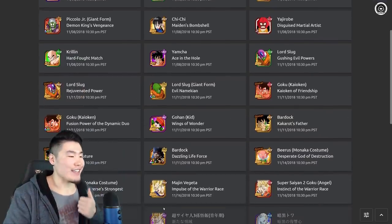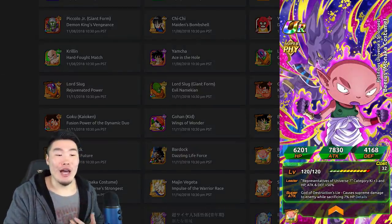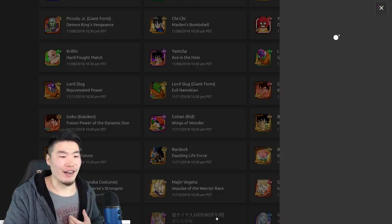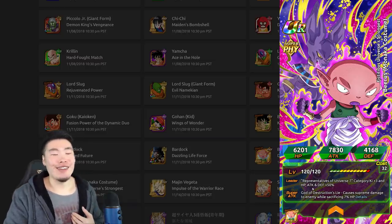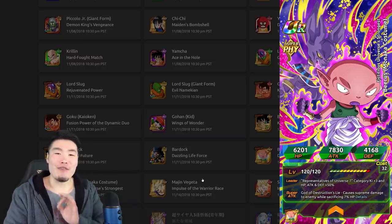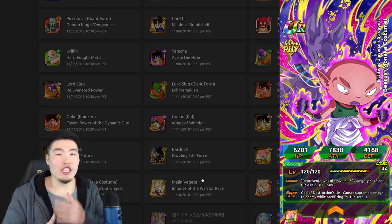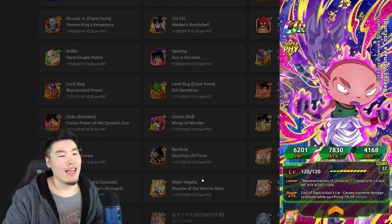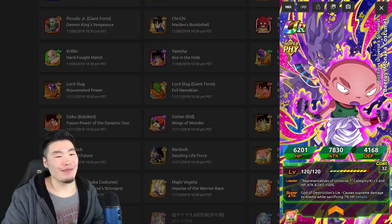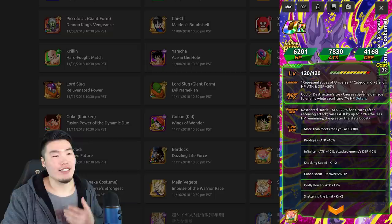The next thing I want to highlight is this new Monaka. I didn't see this coming — I don't know if anyone else really saw him coming. There's the SSR card and there is the TUR card, and it looks really, really hilarious. It's going to be a free-to-play card — I believe he's going to be a prize or a card you can exchange for Battlefield Jewels, so a Battlefield reward. He's going to be a Representatives of Universe 7 leader.